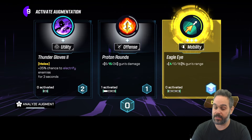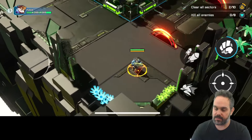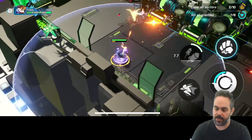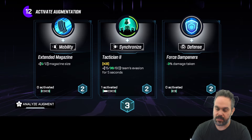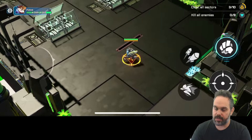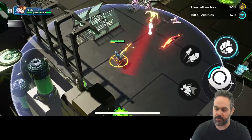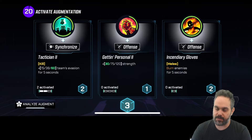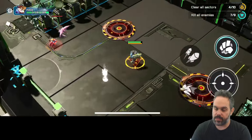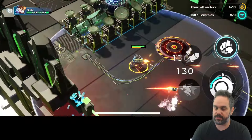I can also use my skills — this is one of my favorite augmentations. It increases gun range by 4% the first time, 10% the second, and 16% the third. I can use my skill to make my character stronger and faster. On the top it shows three waves — I've already killed three of ten waves, and it shows how many enemies to kill per wave. One thing I forgot to mention: we also have a dash ability, and while dashing I can escape any attack.